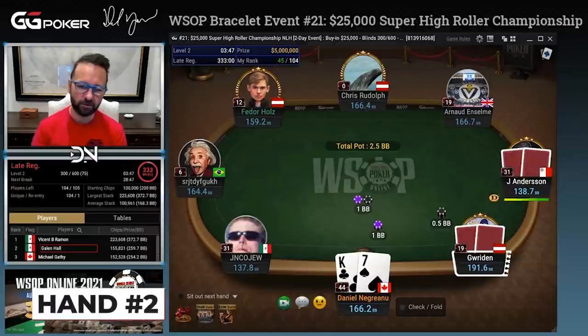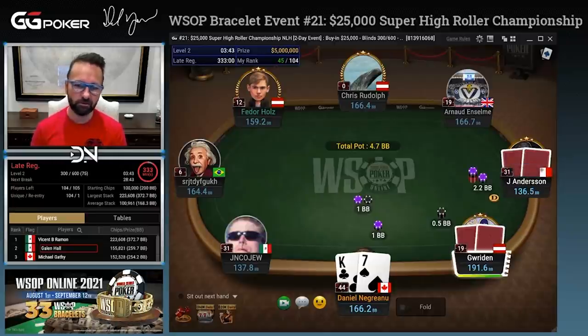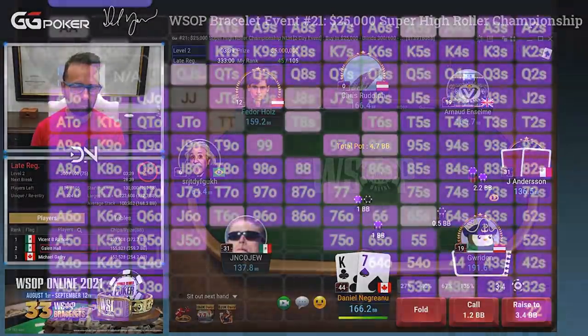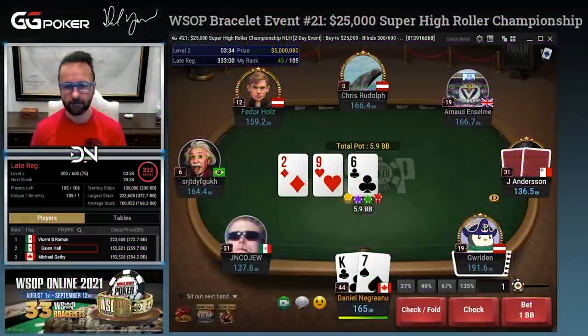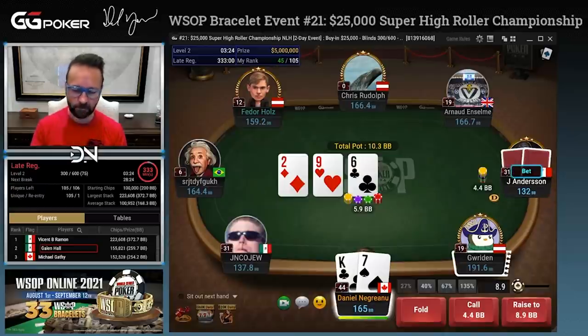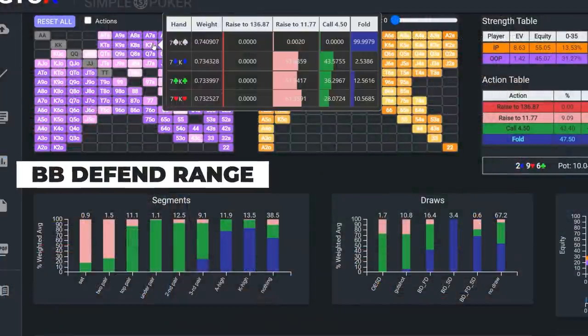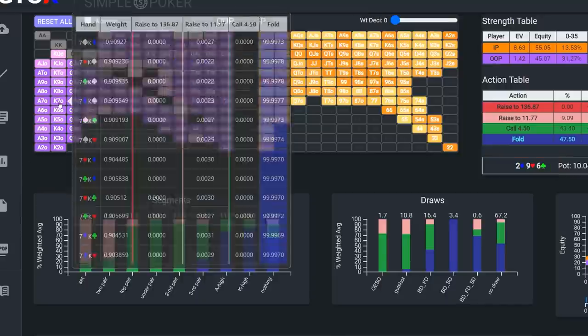King-seven off — we'll defend this one. This isn't a hand that plays all that well post either, but it is a reasonable defend against the button for sure. Now we're going to check. We would check-raise this flop sometimes, but typically if we were going to do that we'd want to have king-seven suited with a backdoor flush draw. Against this big bet, just fold anyway — he's betting big on that flop, 4.4, considered big.